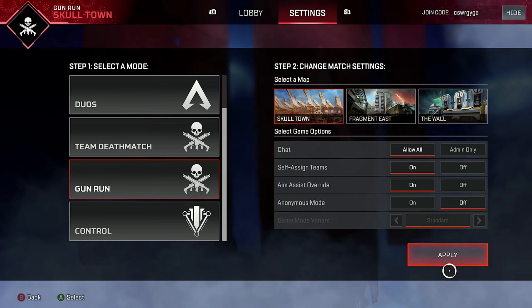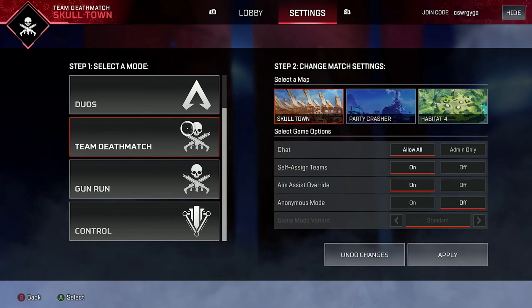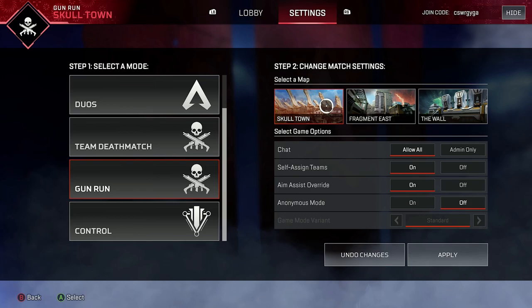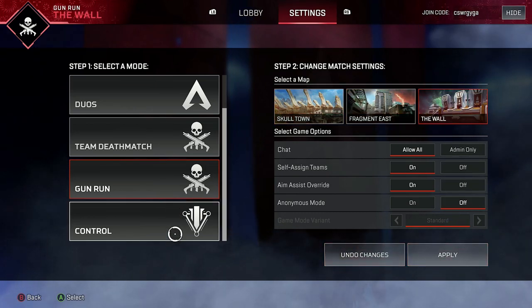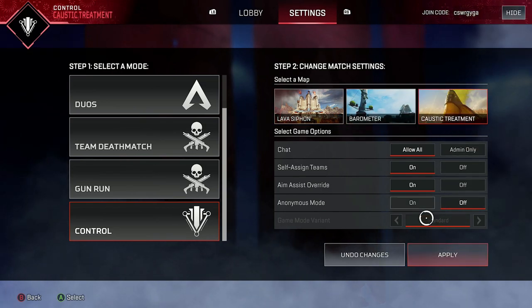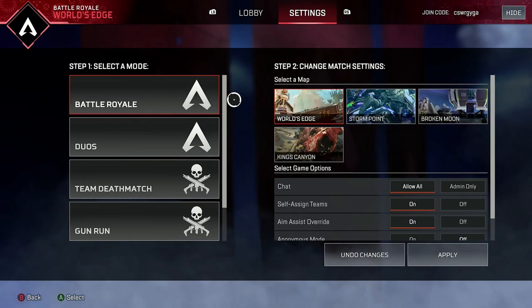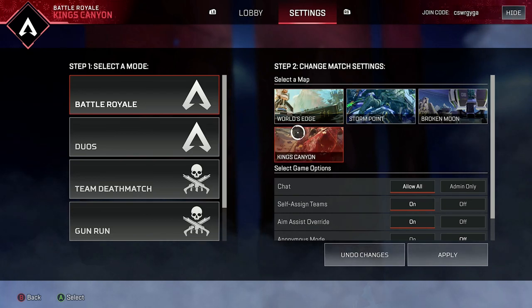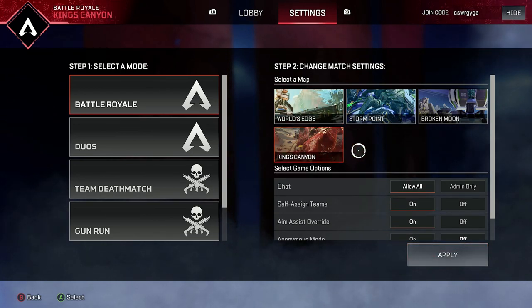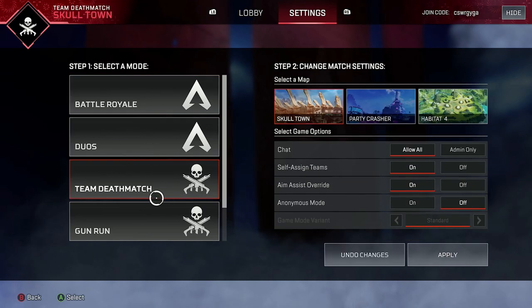Once you've decided what mode you want, just click on it and then click apply. TDM has Skull Town, Party Crasher, and Habitat 4 as map options. Gunrun has Skull Town, Fragment East, and The Wall. Control has Lava Siphon, Barometer, and Caustic Treatment. If you pick Battle Royale, King's Canyon is an option. Unfortunately Olympus isn't there, but when they bring Olympus back as a map, I'm sure it'll be added to custom games.